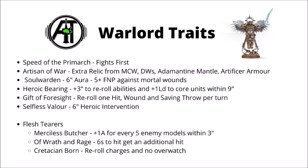Next up we move on to Warlord Traits. We have 6, and unfortunately some are still a bit underwhelming. First we have Speed of the Primarch, which allows you to fight first — not really useful if you're charging, as you'll be fighting first anyway, though not too bad if you are being countercharged. Artisan of War no longer gives you extra flat damage; it now allows you to take an extra relic on top of one you already had — either Mastercrafted Weapon, Digital Weapons, Adamantine Mantle, or Artificer Armor. Best used to get a Durability Relic and a Damage Relic on the same character.